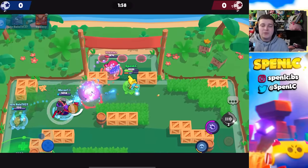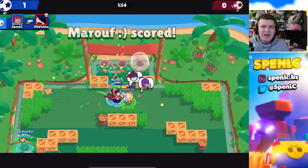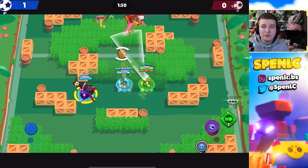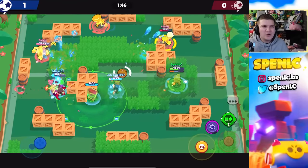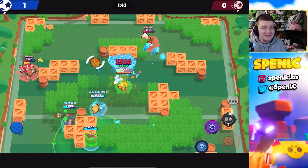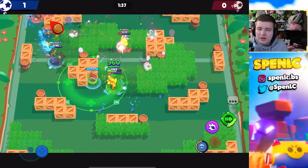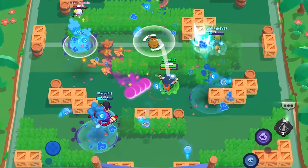Now moving on to the worst gadgets in the game, starting with Shelly's gadget Fast Forward. This might seem like a fun gadget — one of her gadgets is like a sniper and this one gets close and personal — but it just feels janky and not smooth. Compare it to the Max Dash and it's terrible. Something similar to a Max Dash would be much nicer.